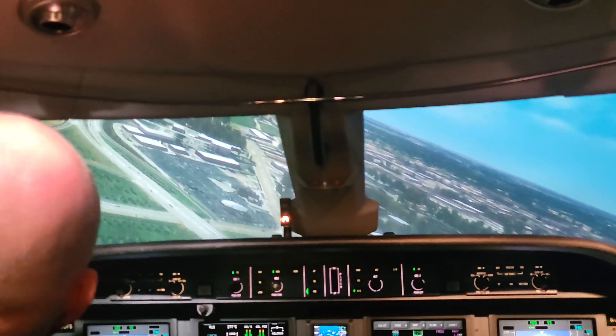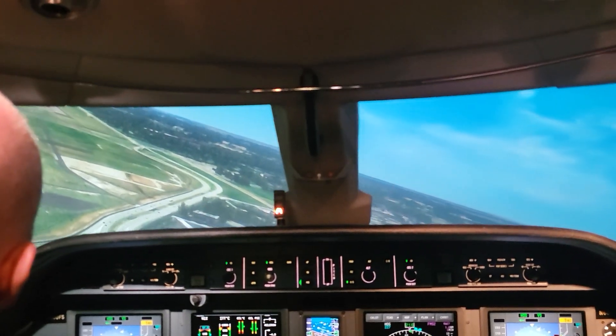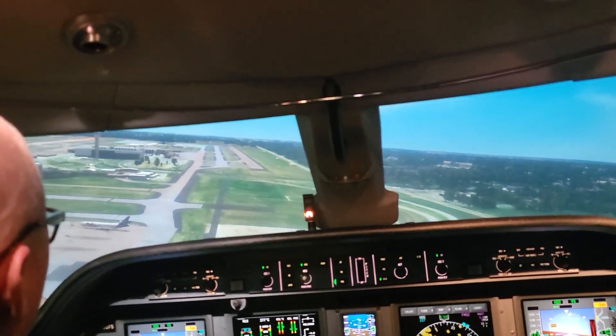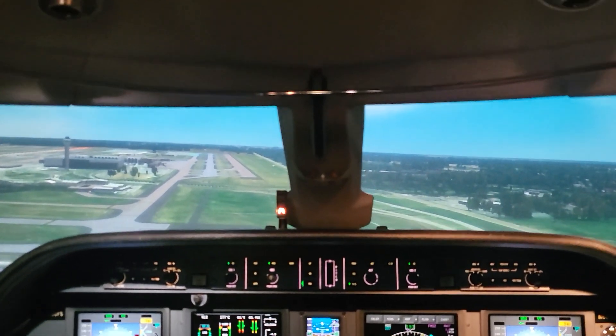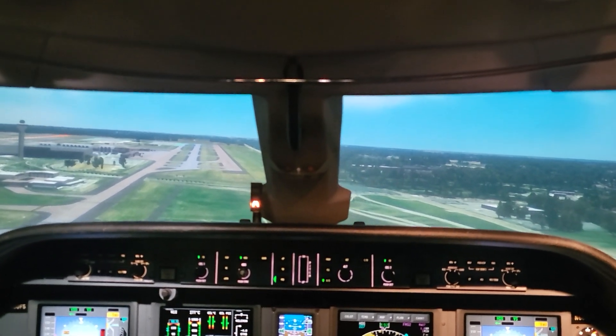You fly visual and there's the runway. I'll call your speeds. You're going pretty fast — slow down, pull the power back. This thing will float forever. Ref plus 20 and slowing. All the FedEx airplanes in there. Ref plus 10 and slowing. It's like there's two runways — which one is this one?